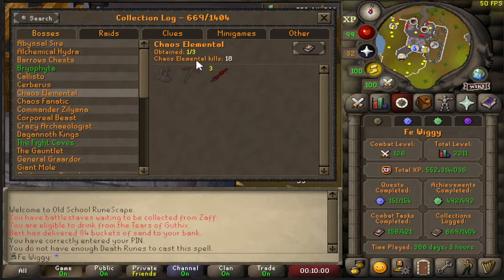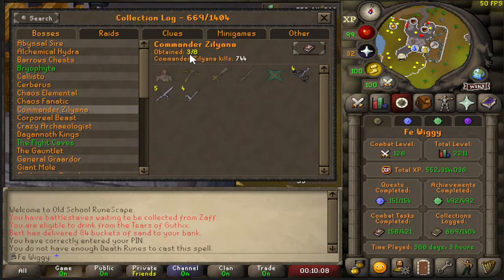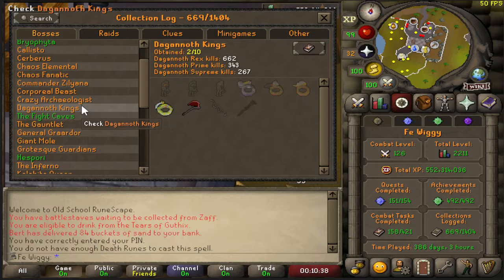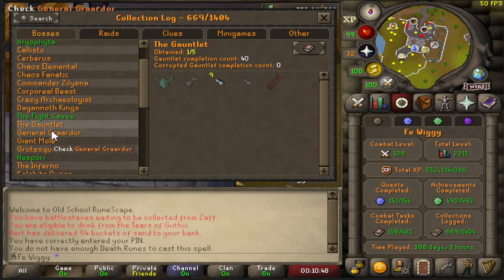Chaos Elemental one out of three. Chaos Fanatic zero out of three. Zilyana three out of eight. Corporeal Beast — I need to get another arcane, Elysian, pet, and the jar. Crazy Archaeologist — I got those two items but I need to go back. Dagannoth Kings basically needs all items except the warrior ring and dragon axe. Fight Cave — I got the pet.